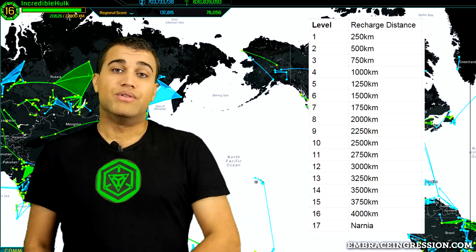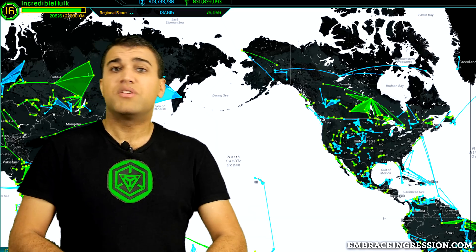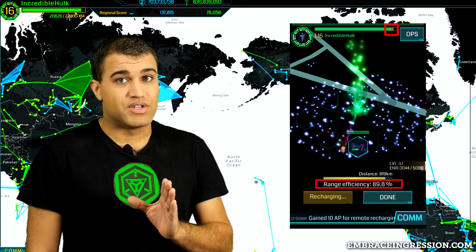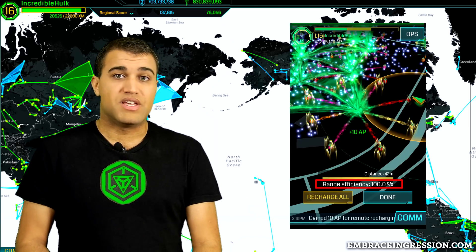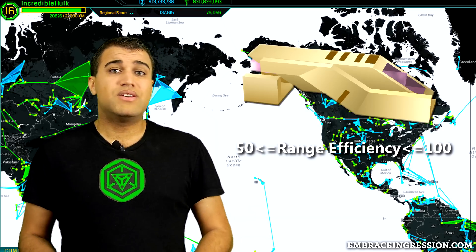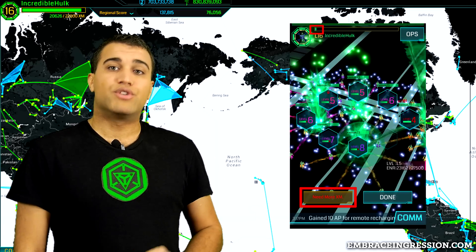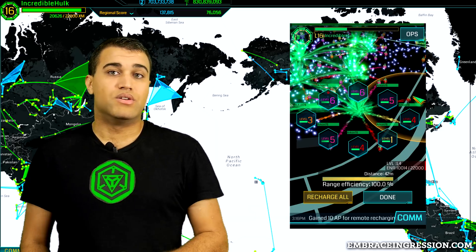So a level 2 player can charge a portal up to 500 kilometers away, and a level 8 player up to 2,000 kilometers away. There is also range efficiency to consider — hitting the recharge button takes 1,000 XM from your energy bar, but the portal only receives a percentage of that based on range efficiency. If you're at the portal you get 100% efficiency and it receives all 1,000 XM. But if you're using a key to charge from far away, efficiency can drop as low as 50%, so the portal only gets 500 XM. You must have a minimum of 1,000 XM to recharge, but if the resonators don't need the full amount, the extra goes back into your XM bar.